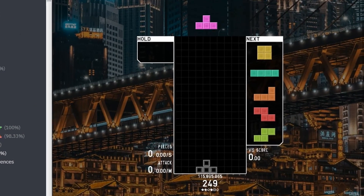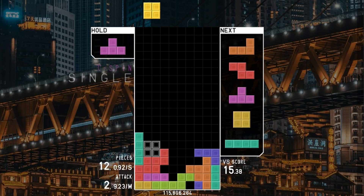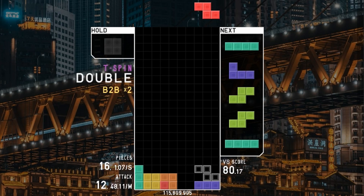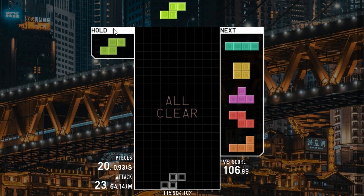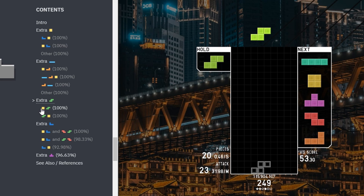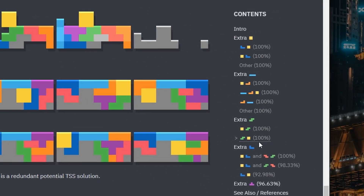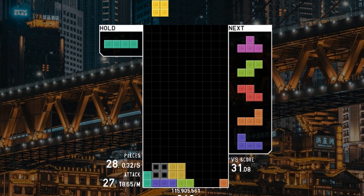Here's how you'd learn it. First, you'd do your 8-line PC. And once you've done that, pay attention to the hold piece — this piece is going to tell you what DPC you need to do. So if you've got an S piece, we need to look at the S piece DPC. To figure out which one of these you need to do, look at your queue and focus on the O and the S piece — figure out what order they're in. In this case I get the S piece first, so I look at that setup, make the opener, and use the solutions to find the perfect clear.